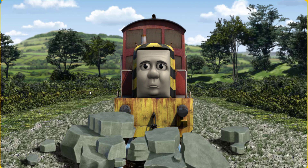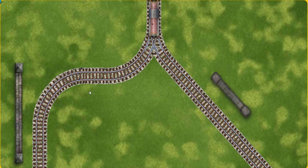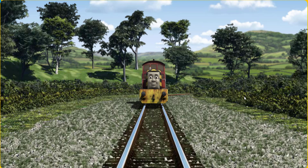Suddenly, the tracks were blocked. Salty had to stop. He needed to go a different way. Show Salty the track that goes nearest to the shortest wall. All clear.